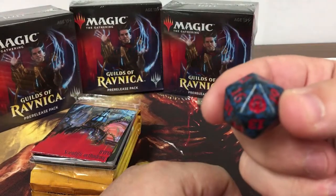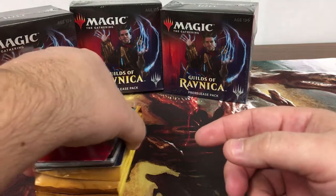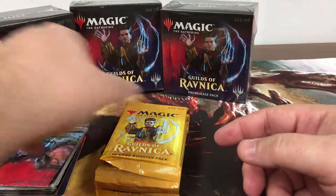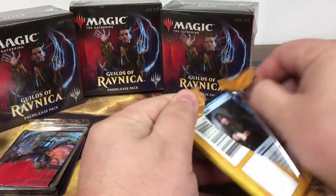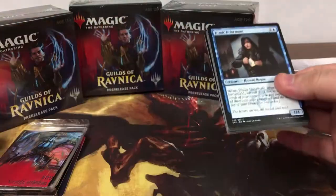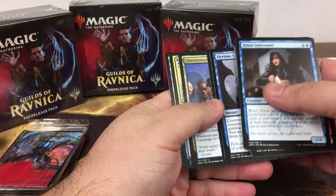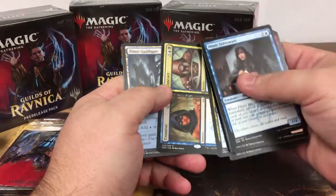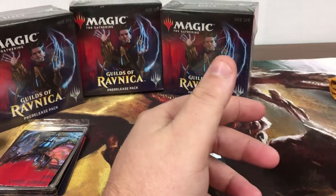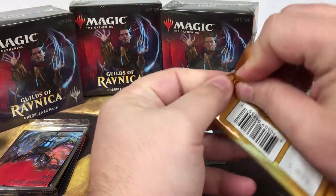There's the guild symbol. We'll set that over here and leave it for the time being. Looking forward to this one — we got one shock land in the last video; maybe we can do a little better than that.